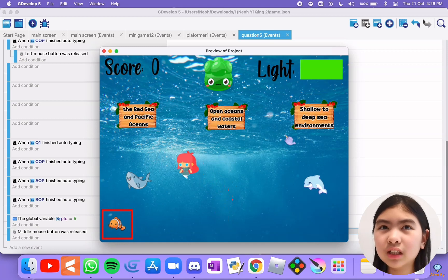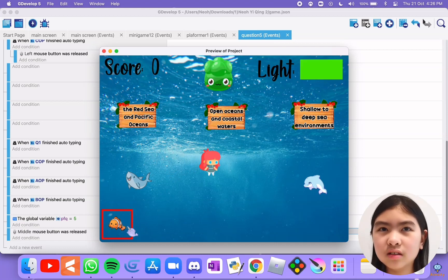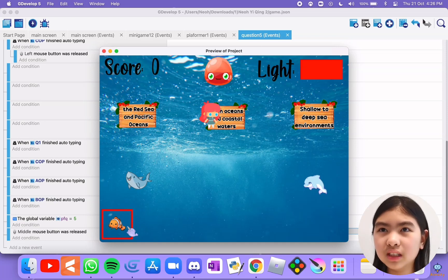Now that I have selected a creature, you can see it appears at the box at the bottom. If you go to the wrong section, a sound will play. If you go to the correct section, the creature will disappear at the bottom left corner box. And then you can go and collect the other creatures.